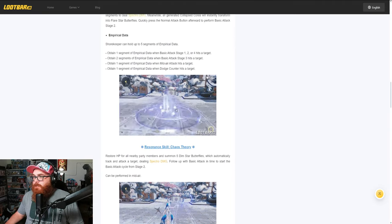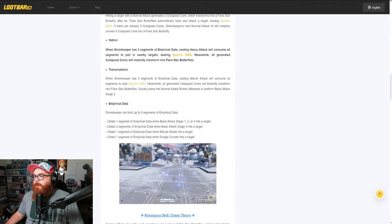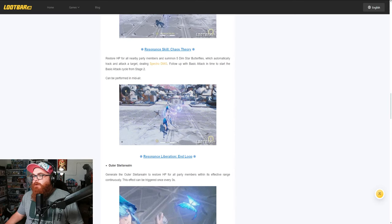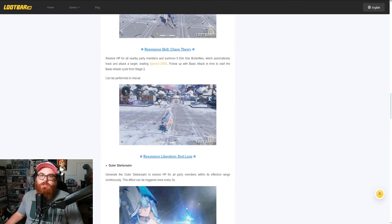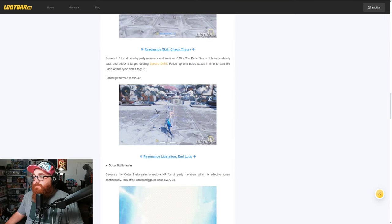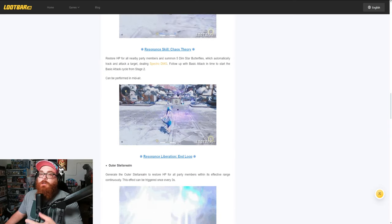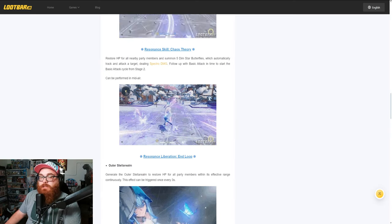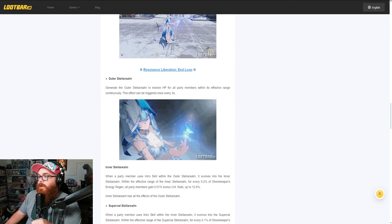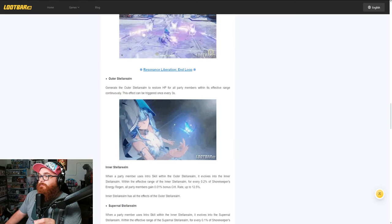I was questioning myself for a second because we got all this stuff — her Forte Circuit, her normal attacks, Resonance Skill, all this stuff. I was kind of going like, well, where does she restore HP? Her Resonance Skill restores HP for all nearby party members and summons five Dim Star Butterflies which automatically track and attack the target, dealing Spectral Damage. Not only are you restoring HP, but you're dealing damage as well. Fantastic. Resonance Liberation generates the Outer Stellar realm to restore HP to all party members within an effective range continuously.